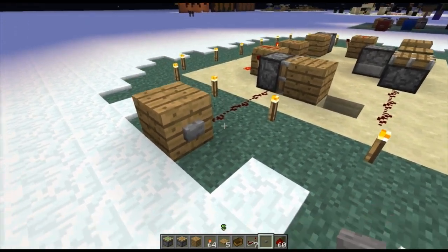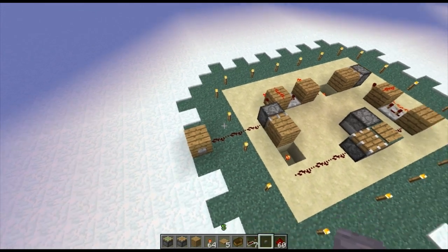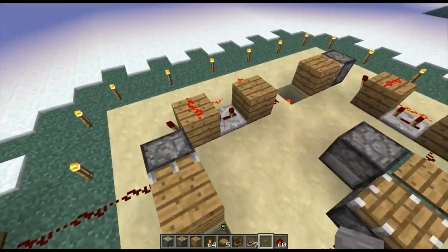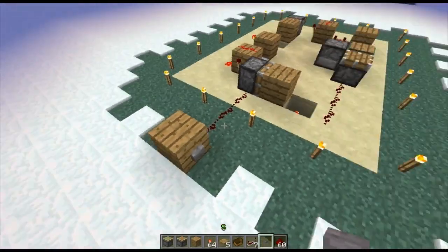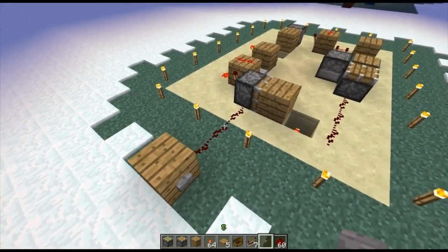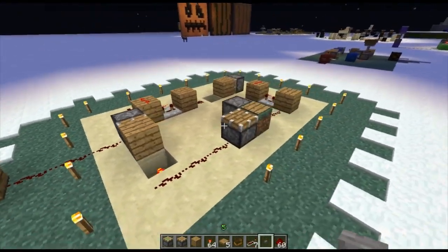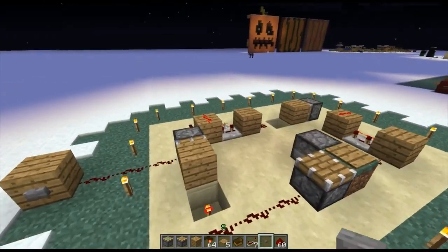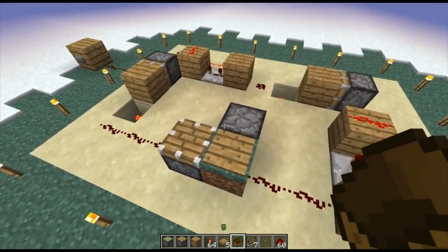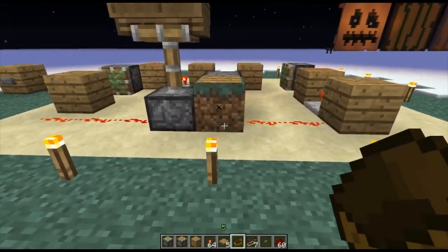We have this line coming in here for whatever triggering pulse you're going to give it. Whether someone's standing on a pressure pad, you might want to put another one of these pulse emitters in somewhere along the line so that it's not constantly on, because if it is it will affect this piston and that will affect the whole thing. So it needs to be a pulsed input — a lever would also need one of these pulse things.